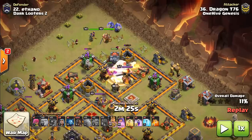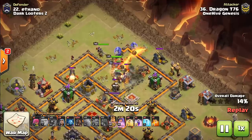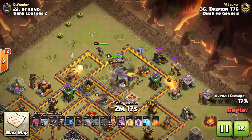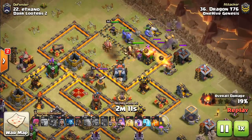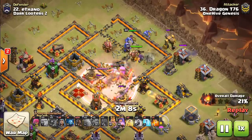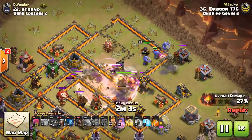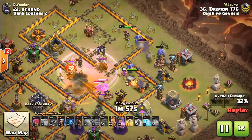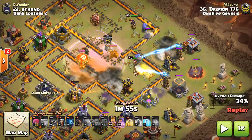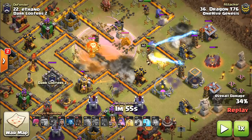That elixir collector did scare me a little bit, but luckily nothing targets it. The boulders do go inside, so the funnel works out well. But the problem is this compartment has a multi-mortar, barracks — all these buildings very close to it. Even though he gets good value initially — the expos, the queen, that kind of stuff — the troops naturally go towards the outside. Nothing pushes them in. The wall wrecker doesn't get far enough. Ideally, instead of taking out this side of the base, they'd be pushing farther and helping the hogs.